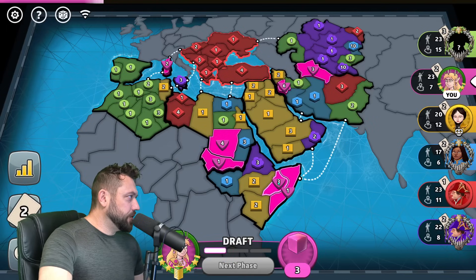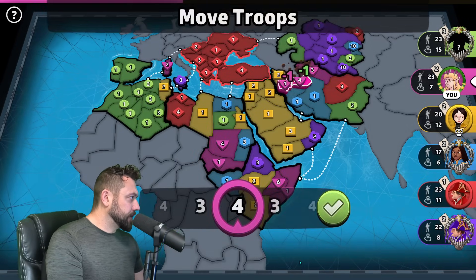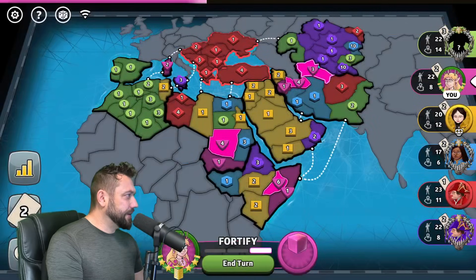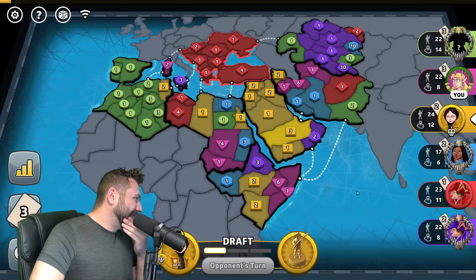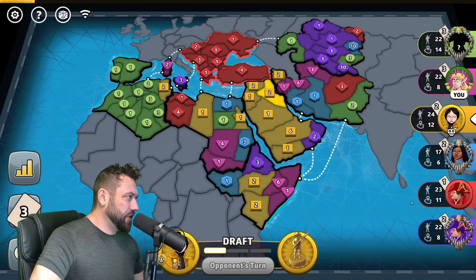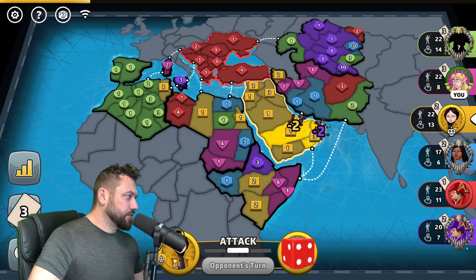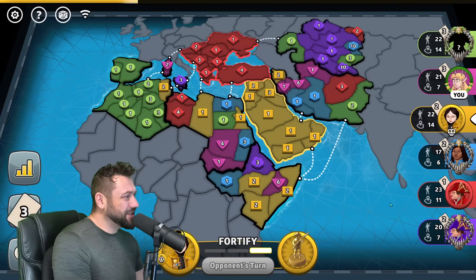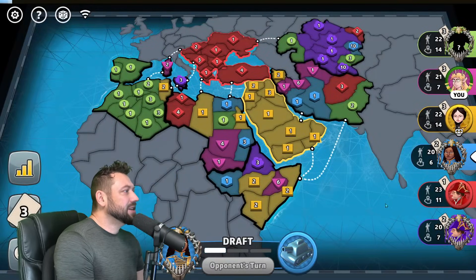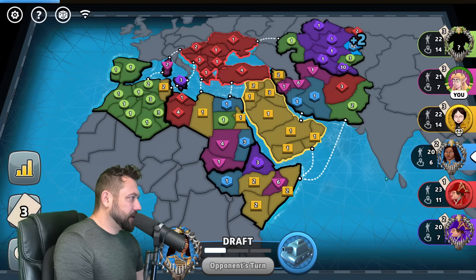It might actually behoove me to remove a piece of green elsewhere — that's harder for green to get additional troops if he's in fewer places. The bot being there sucks for me too; bot's going to take Arabia, which is a plus 7. Then I hit the purple 2. I don't know that it makes sense for me to break — maybe it does because he's too strong. He's going to hit my 6. Do we line in and eviscerate this yellow bot? Then we're at war with a bot.